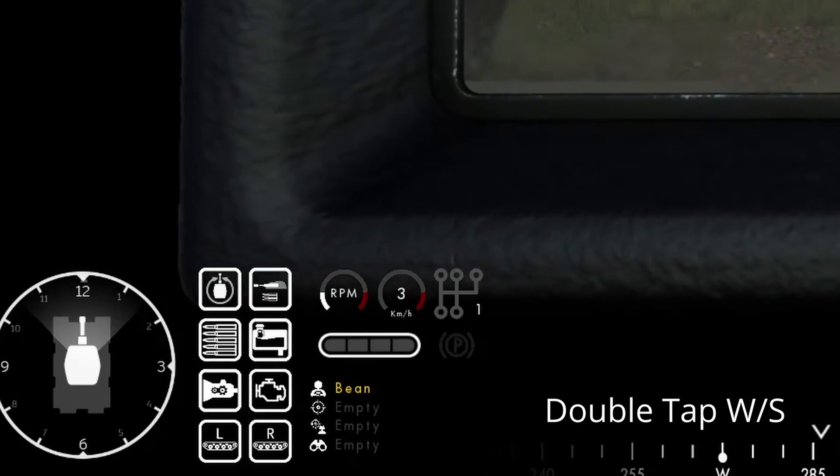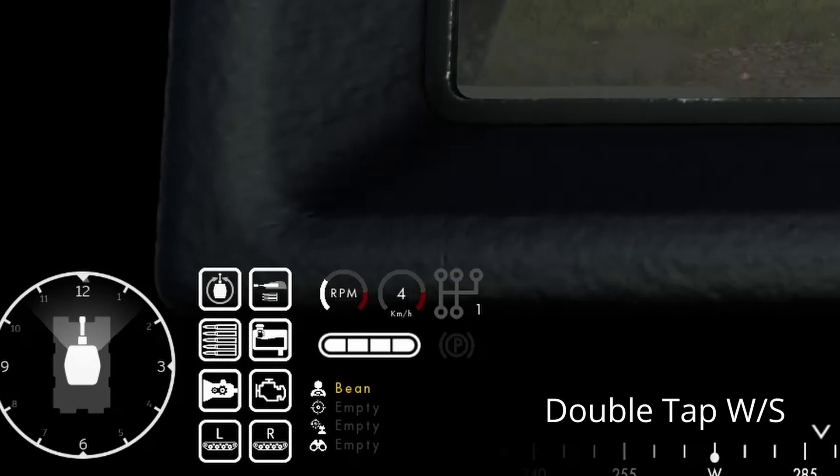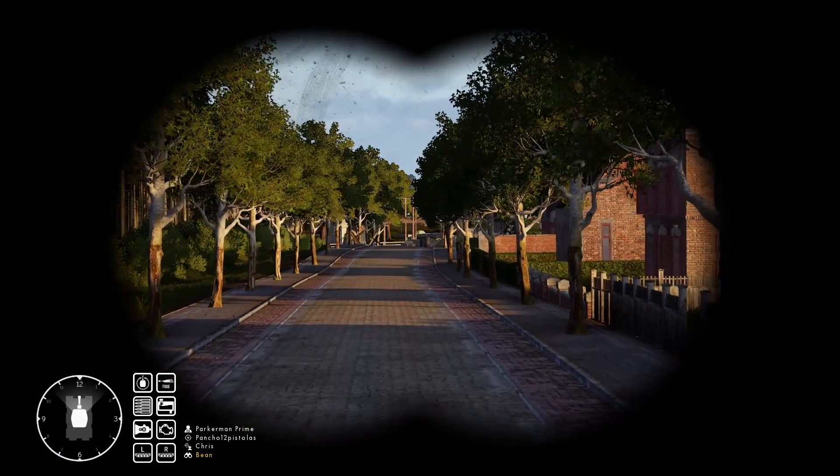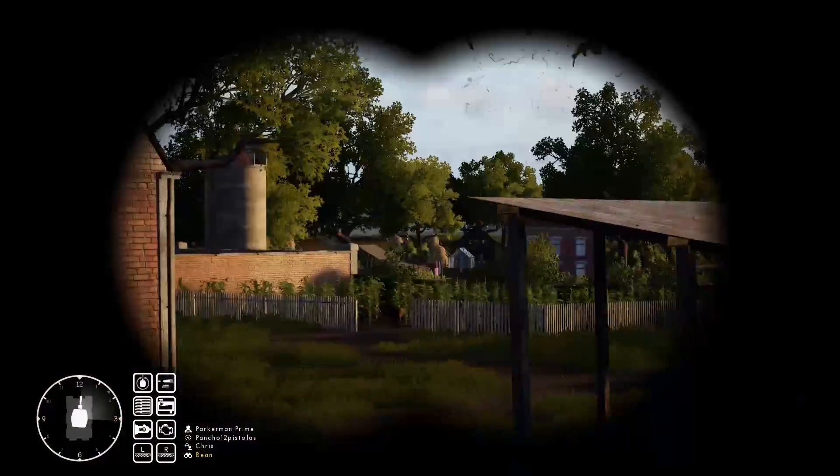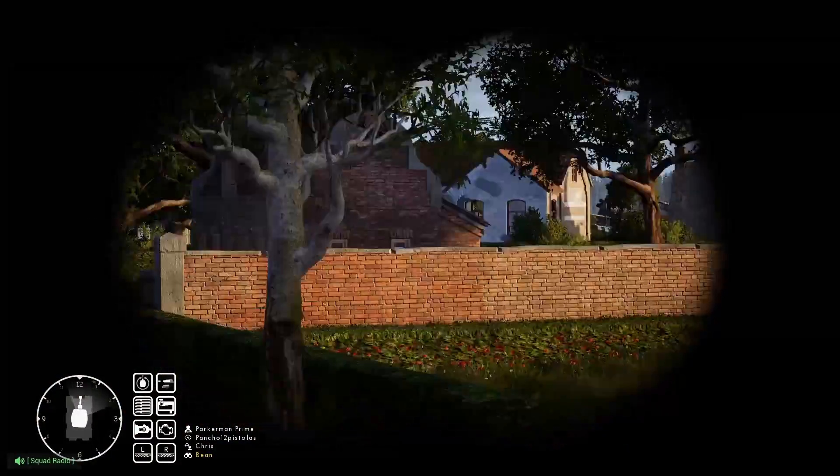Drivers can also minimize or maximize their RPM by double-tapping W or S. Let's talk about tank spawns. Tanks are spawned via decks — there are six decks for each category on most maps. Every time a map is loaded, a random deck from each category is chosen from the pool.